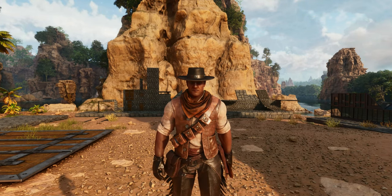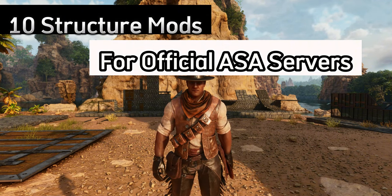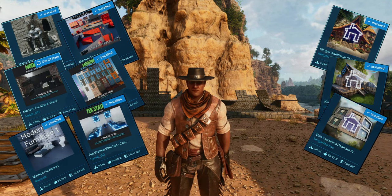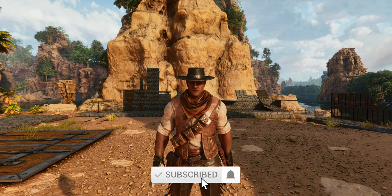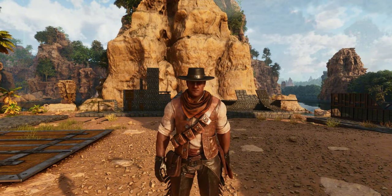Welcome survivors to Mikey's Gaming Oasis. Today we're going to be diving into 10 fantastic structure mods that can be used on ARK Survival Ascended official servers. We will be solely focusing on free mods, so we will not look at any premium mods or mods directly supplied by Studio Wildcard. Each mod will be graded in three categories: appearance, ease of use, and paintability. Please leave a comment below letting us know which mod is your favorite or which one you'd like to see next.